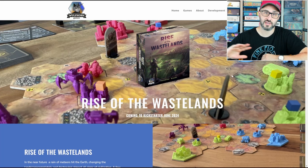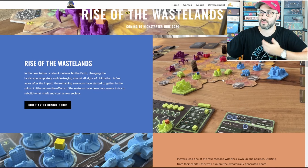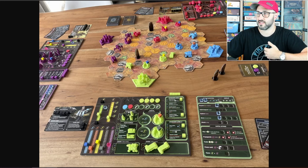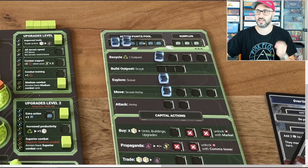The main board is made up of a bunch of different modular tiles that players will be able to explore and try to take control of. The way that players do this is by using action cubes at the top of their action board and then assigning them to the various actions in the bottom section of the board.